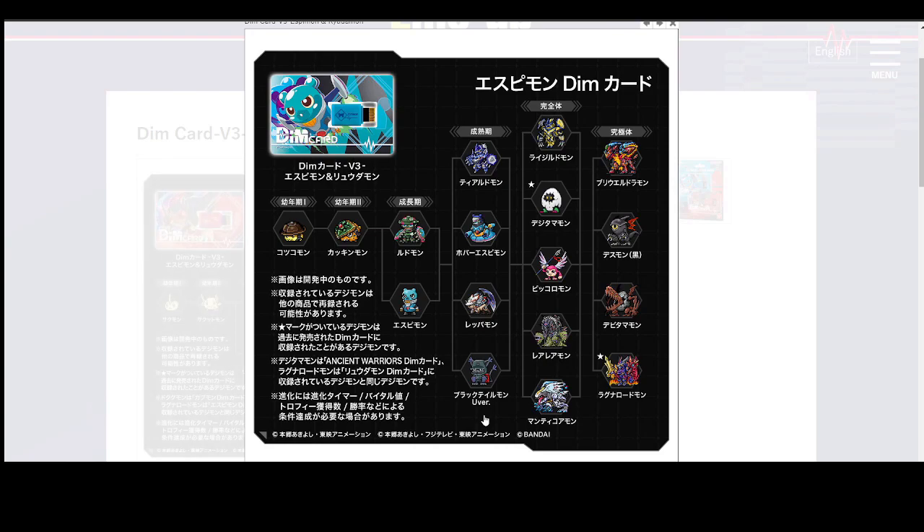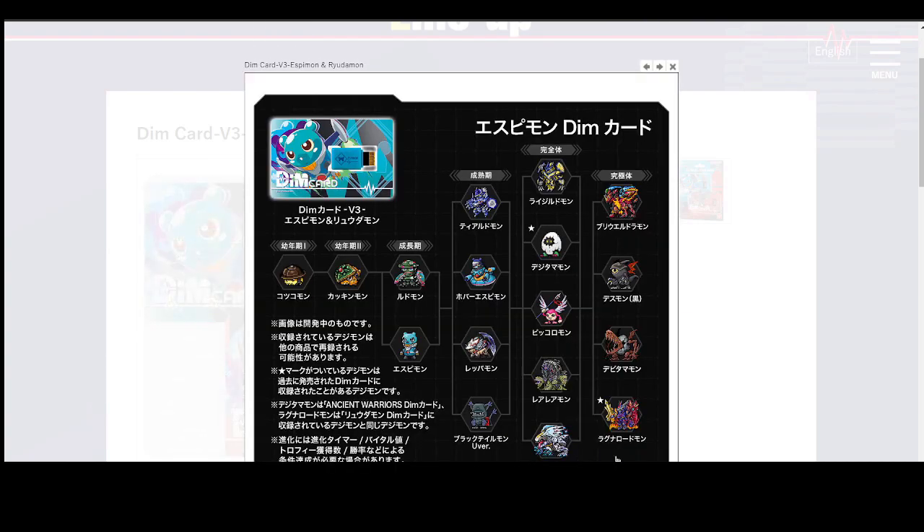We have Black Gatamon from Digimon Ghost Game — really cool, I love that design. One Digimon I really like on here is Manticoremon — Manticoremon always looks so sick. We also have Ragnalordmon, who we'll get back to in a second. And then we have Digitamonmon and Devitamonmon. Hopefully we see some Devitamonmon in Digimon Ghost Game. I really liked the Digitamonmon story — it was a very interesting character to me.